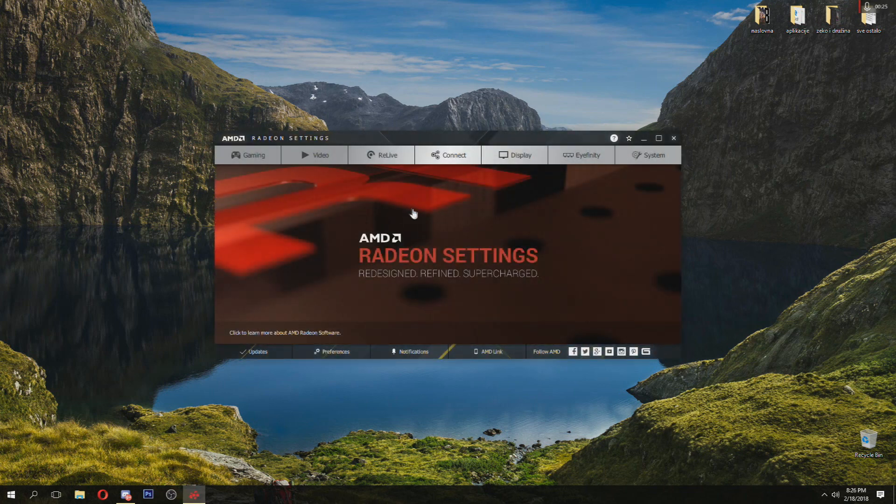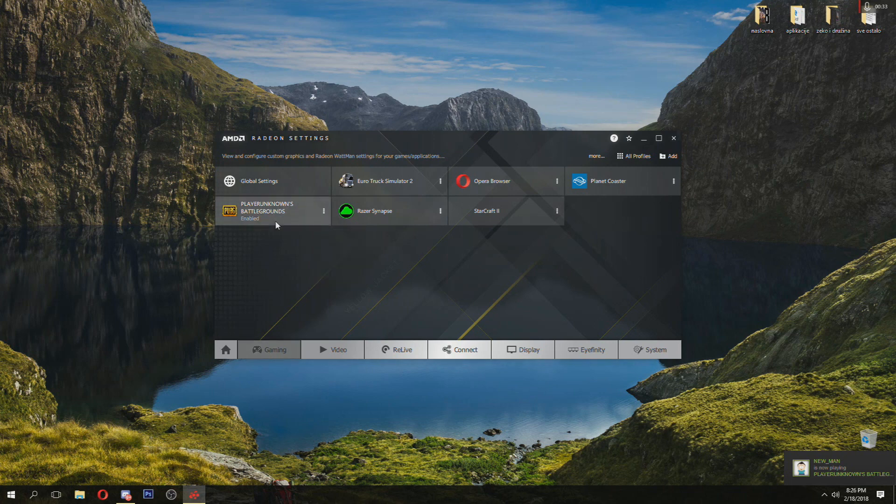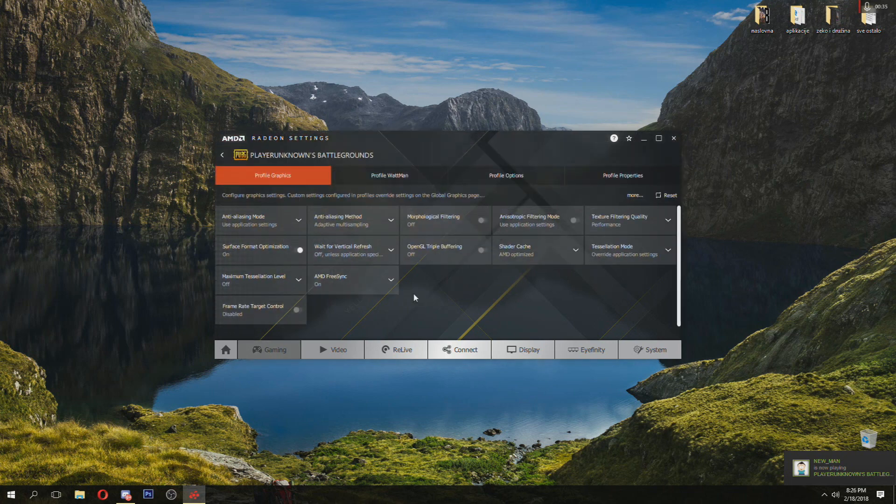Go into AMD settings, then gaming, and pick PlayerUnknown's Battlegrounds. Try to follow these steps: anti-aliasing mode — use application settings; anti-aliasing method — adaptive multi-sampling. Leave that just as default. Texture filtering — put on performance.